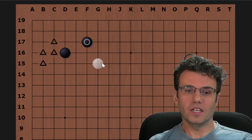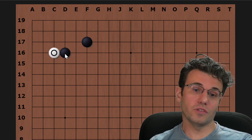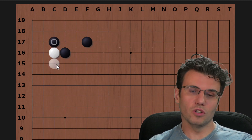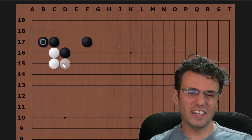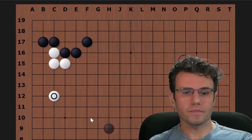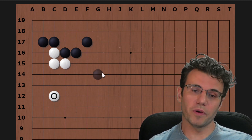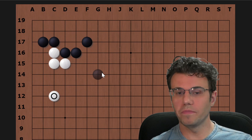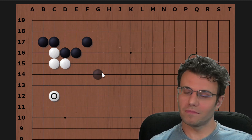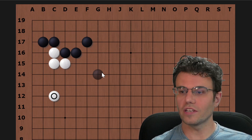Those are the moves you can use to mess with the corner after black has enclosed. Today we're going to look at one specific move. There's a simple variation — I'm going to assume most of you have seen something like this — where white gets some strength for a base on the outside and black nails down the corner. That's a pretty standard joseki.